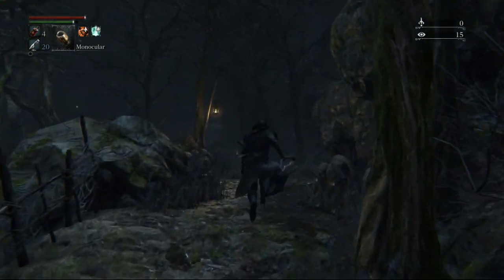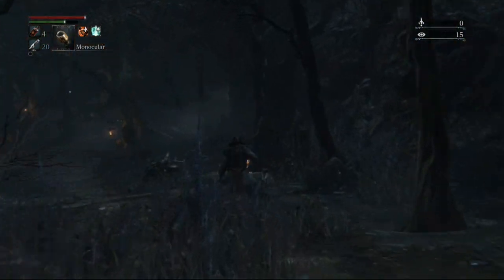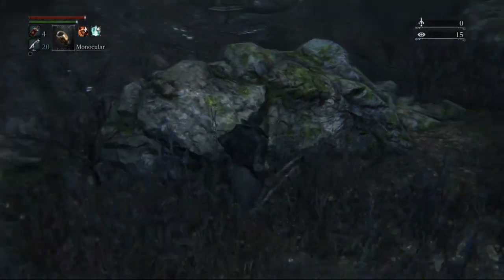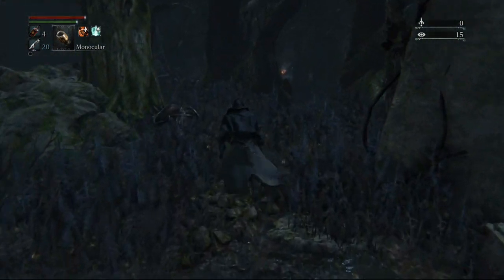We're in the Forbidden Woods. We've got the shortcut activated from the first lamp. So we're going to go through here and come to this area with great big graves. What we're going to do is stick to the left.